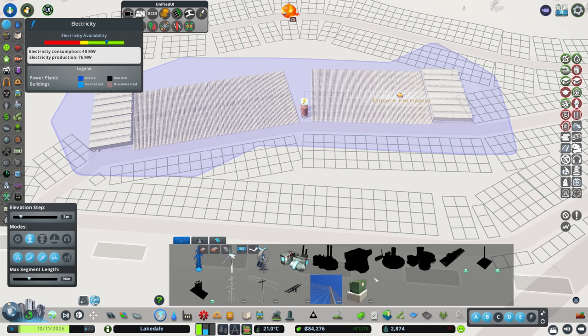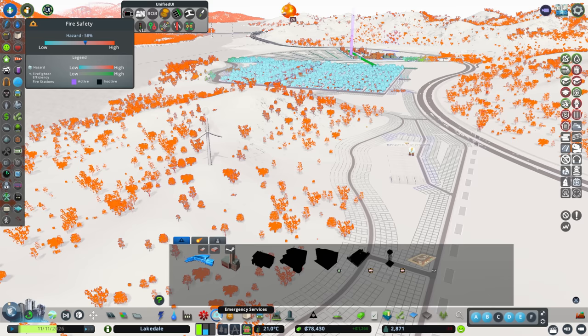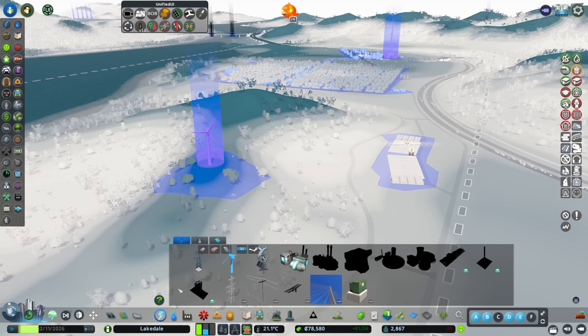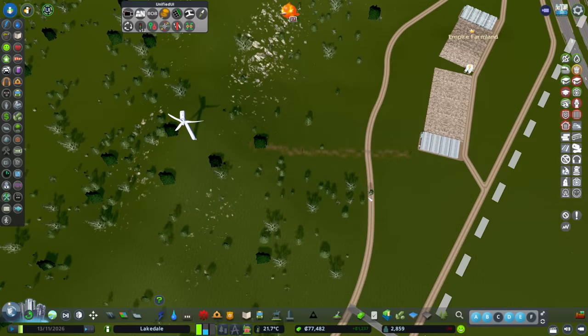For electricity out here in the sticks, we can pop in a nice wind turbine on this little spot on the hill. We don't have our disaster services unlocked - otherwise I'd use the earthquake sensor to bring the power down here. For now we'll use the suburban power line and literally just run that in. Yeah, it doesn't stand out too much. The power's going through there fine.